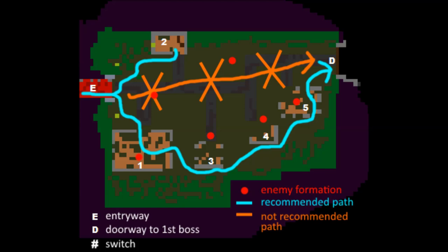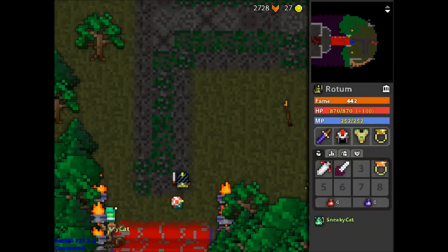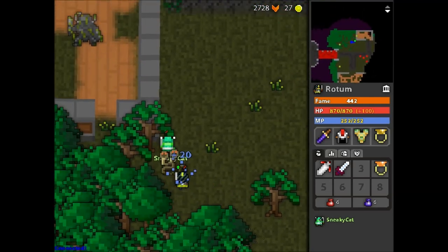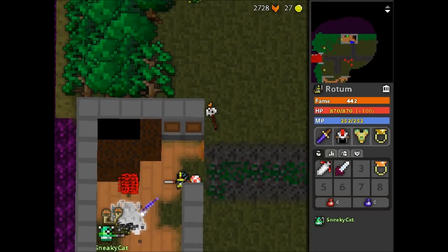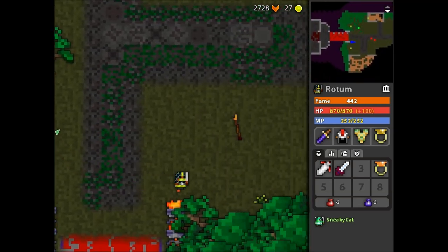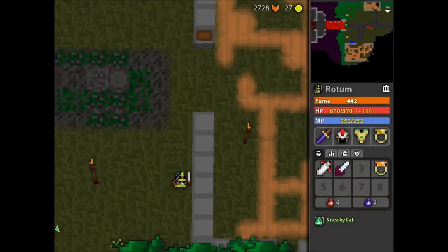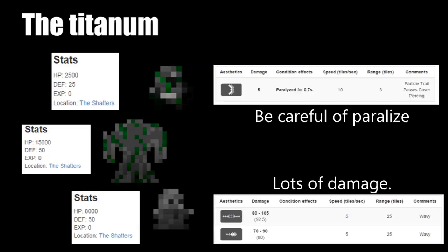The switches are numbered on the map and the red dots simulate enemies. In the video we both take the same way to the secret switch just to show whereabouts it is and where not to go so that you don't activate the spawns in the middle. This is the first spawn that is always the same — the Stone Titanum. It spawns a paralysed minion and a minion that deals a lot of damage, so you have to avoid it.